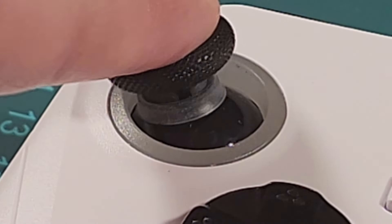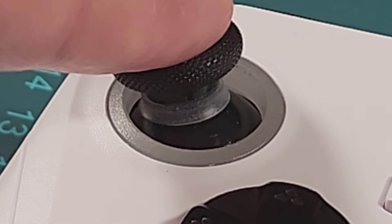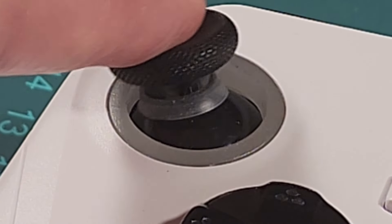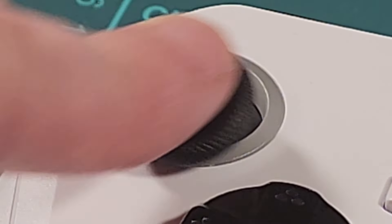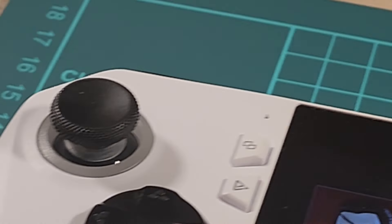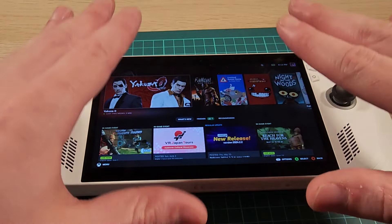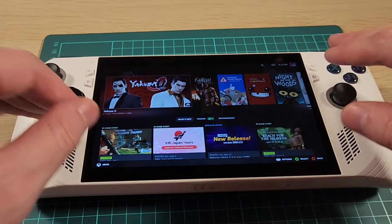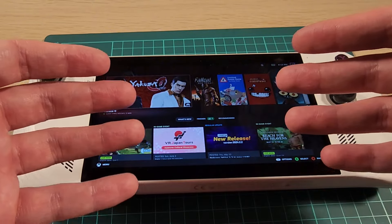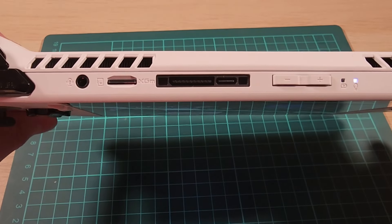The joystick started grinding against itself, which is a known issue. I had to get these little rubber doodads on the sticks to stop it from eating itself away. When I play games it would just grind and there'd be powder everywhere. There's also the SD card issue. I'm lucky — my unit isn't plagued by it, and my SD card reader still works after six months. But they haven't fixed the actual underlying problem because the SD card is right next to the heat and it can fry them.